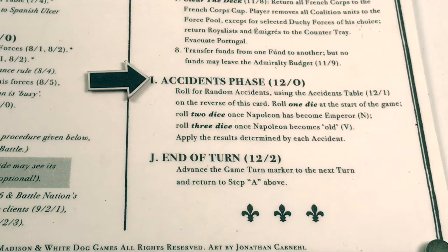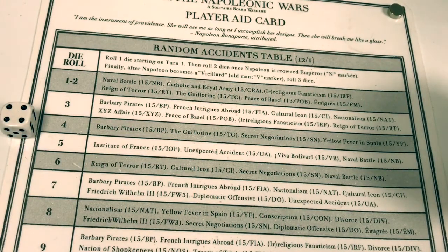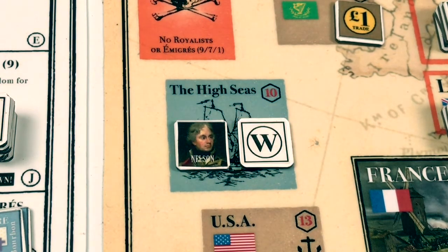Now we move on to the accidents phase and roll for random accidents. We roll one die because Napoleon has not become emperor yet. The roll is a four — that gives us Barbary Pirates, the Guillotine, Secret Negotiations, and Yellow Fever in Spain. Barbary Pirates: if the Royal Navy or French fleet are in the high seas box, we flip it. The French fleet is in the high seas box, so it is flipped to its backside — nobody rules the waves during the next turn.